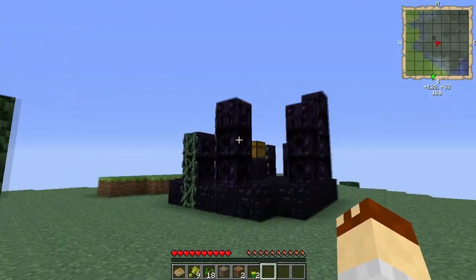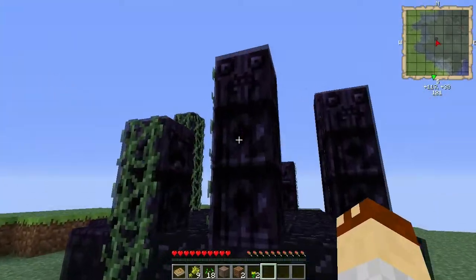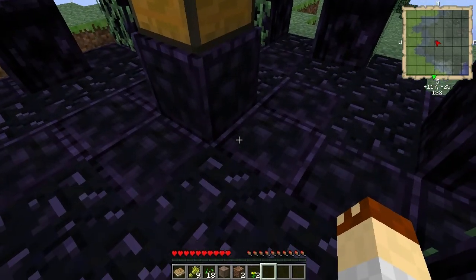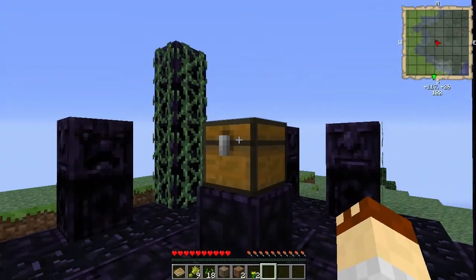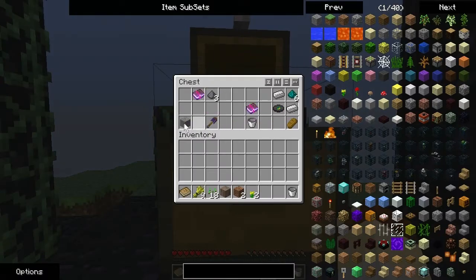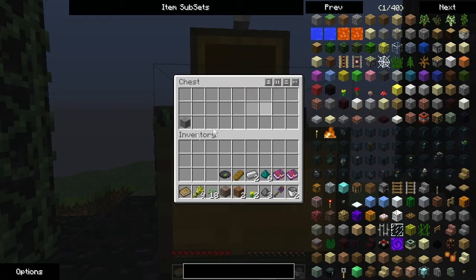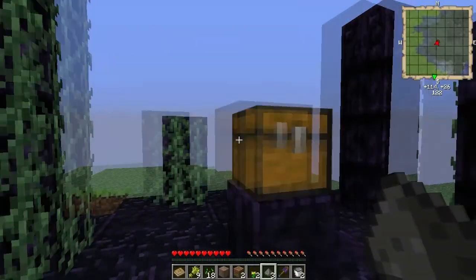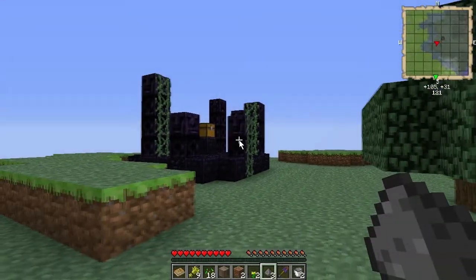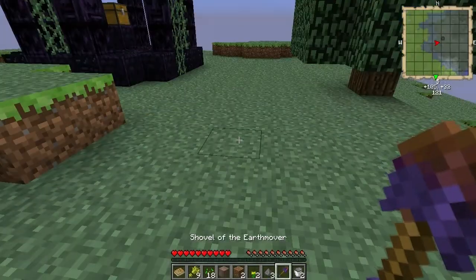Hello? Please don't scare me. Leave me alone! Okay, so is that booby trapped? I saw something down there. I think that's one of those. Let's take out this - a shovel, nice. Please don't explode. Why can't I take that? Why can't I shift click it? Alright, so what is this shovel? Shovel of Earthmover. Is it like a really fast one? Holy shit.